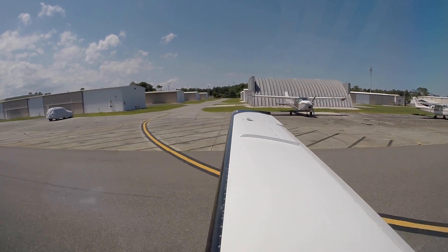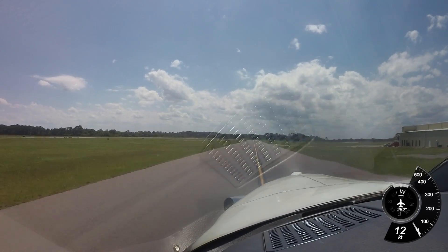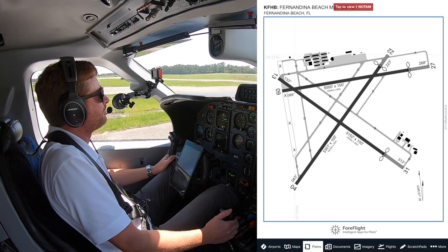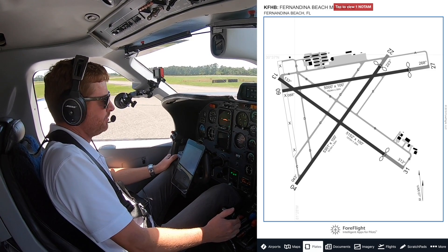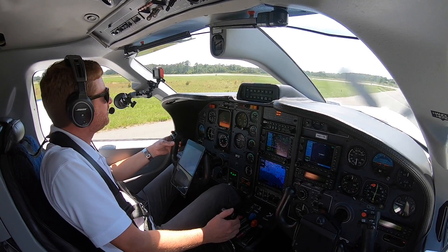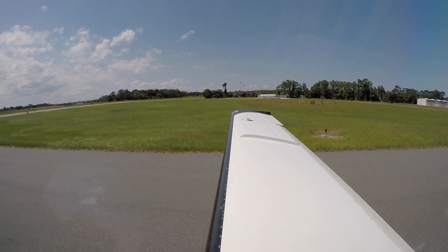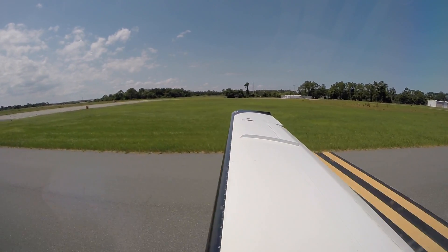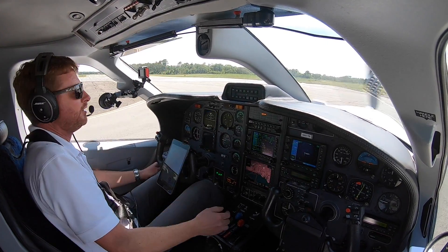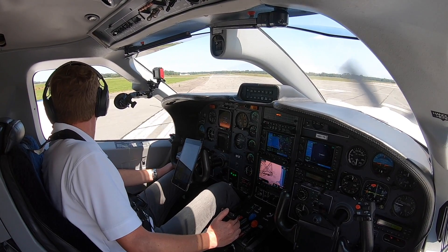This is going to be an IFR flight. We're going to take off out of Fernandina Beach, which is an uncontrolled airfield, VFR, and we'll pick up our IFR in the air. There's a lot of runways here — you've got 9 and 27, 3-1, 1-3, and 4 and 22. We're going to cross the end of 3-1 to take off runway 9. Fernandina Beach, TBM, crossing the end of 3-1 to take off runway 9. Final looks clear, I don't hear everybody coming in to land. Looking all around the surrounding area just to make sure there's no traffic not on the radios.